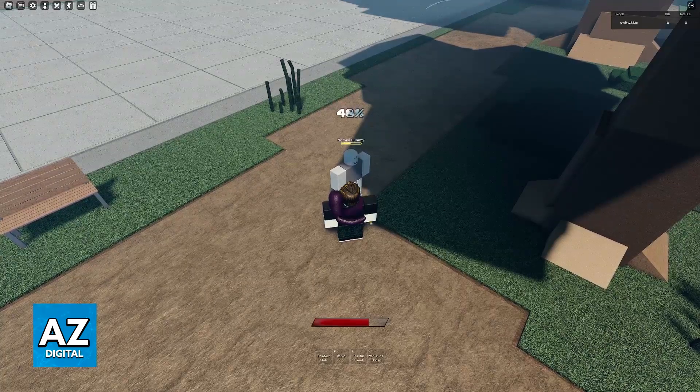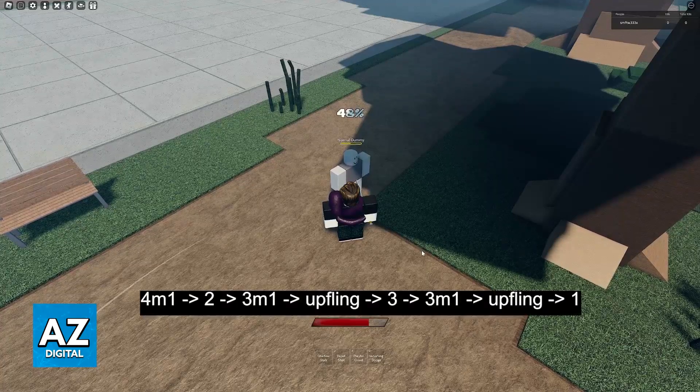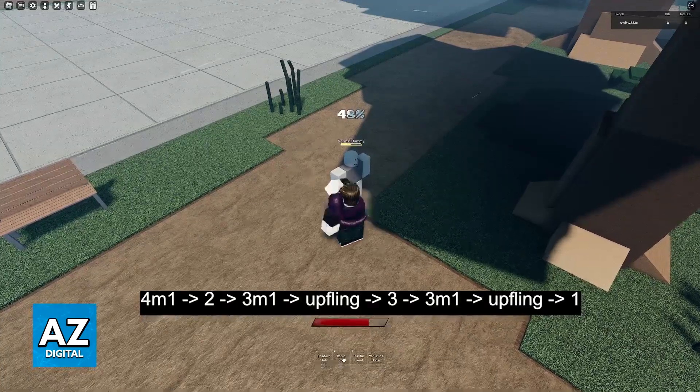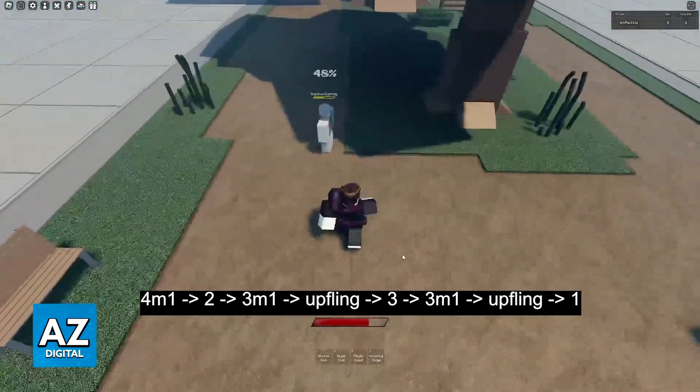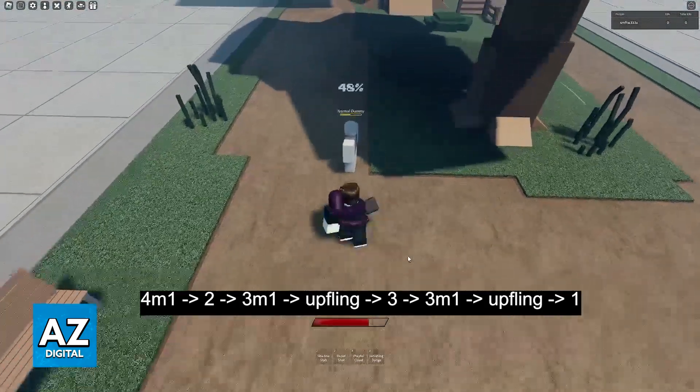This combo is going to revolve around using 4 M1s, then Rapid Shot, chaining it into an up fling, into Playful Chord, and finally another up fling into Shadow Stab. Keep in mind that I'm not the best at the game, but I'll still try to showcase this.